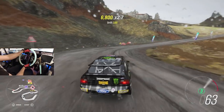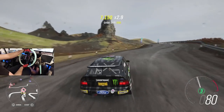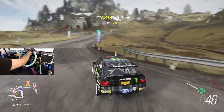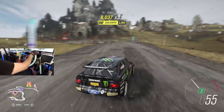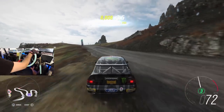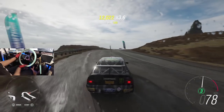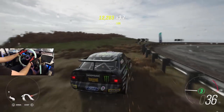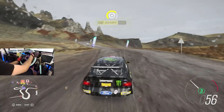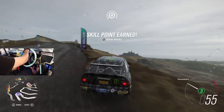We are just heading up the toge in the Gymkhana 10 Cosworth Escort — same thing, get wrecked. We are just heading up to the rally dirt race that is up here, which I think is probably the sketchiest race I could see, as it looks like it goes right on the cliff sides.